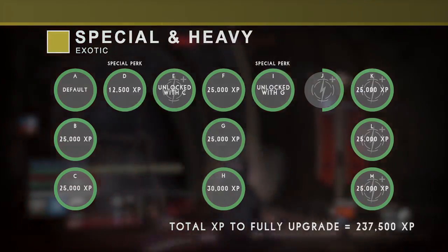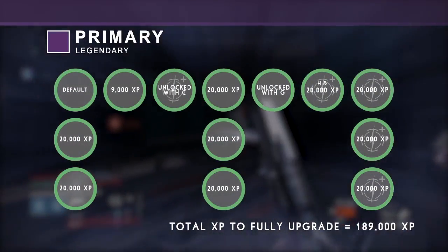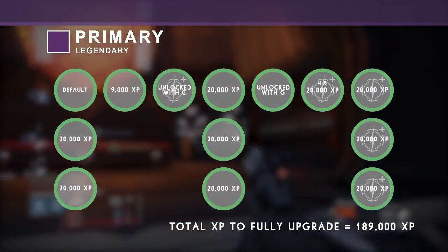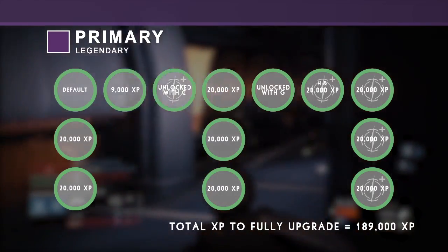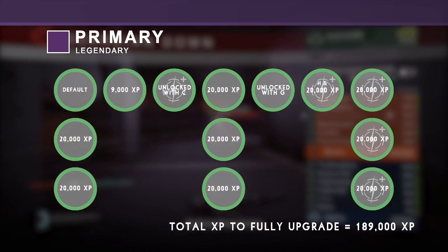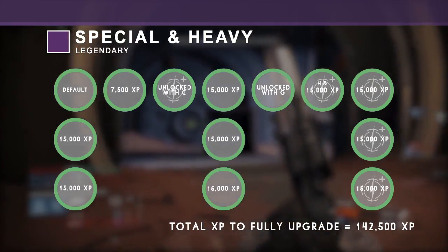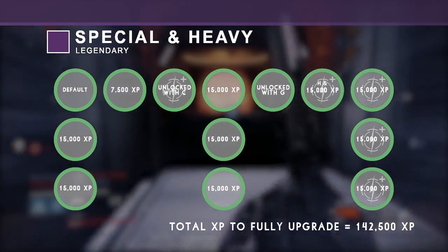XP requirements for legendary weapons work in the same way, except they need much less total XP than exotics. The order in which upgrades unlock is exactly the same, so the only thing that has changed is the XP requirements. In total, primary legendaries require 189,000 XP to fully upgrade. For legendary special and heavy weapons, the total is 142,500 XP to fully upgrade.